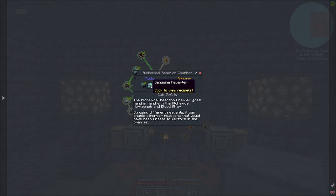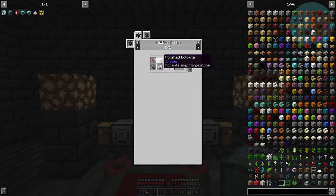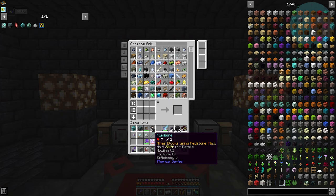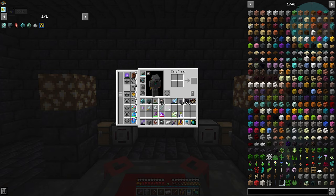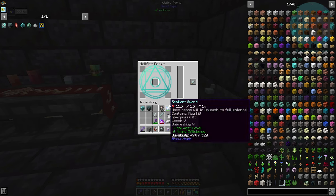Now we need a sanguine reverter and a weak blood shard. To get the weak blood shard, we need a sanguine reverter, which is going to be this stuff inside of a hellfire forge. Hopefully we have enough tartaric will for this. Let me clean up my inventory after dying. Hey, I finally figured out what to do with our levels by the way — just die. The Andrada, master genius.